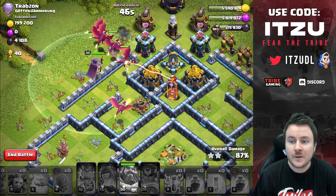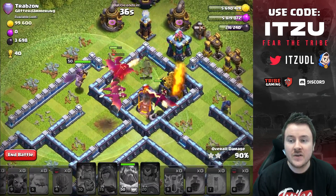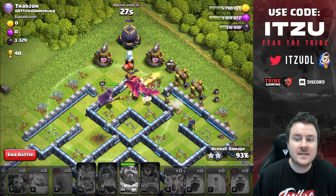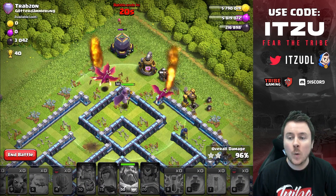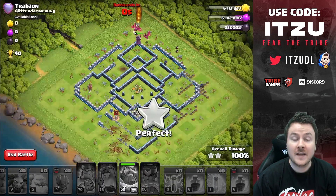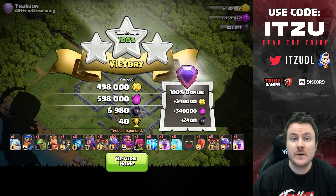This attack is not looking too bad. The only thing that could make it go wrong is the inferno tower — if that keeps staying alive, it could be a defense. But it looks like our dragons should go through the storages and through the inferno tower, and this should be a triple. We placed the archer on the top side early just to chip a little bit of HP off that storage. This should be the first triple in our series for today. We went in from the bottom because we wanted to take care of the eagle quickly — that was the reason.